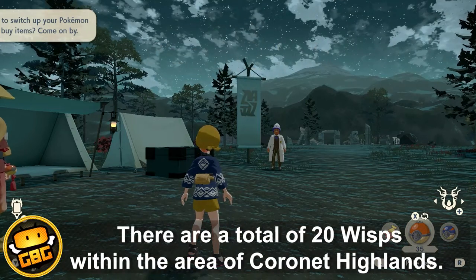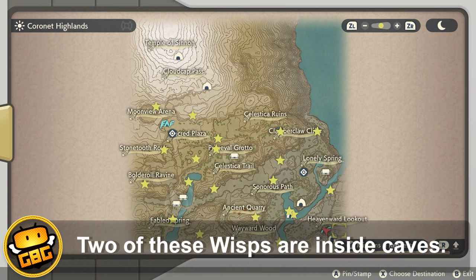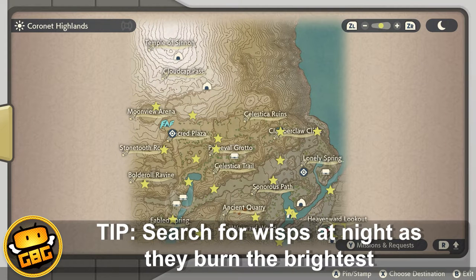There are a total of 20 wisps within the Karnet Highlands. You can find two of these inside caves, however it's best to leave them both at the end of your search. It's always a good idea to search for wisps at night because that's when they'll be easiest to spot.